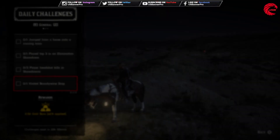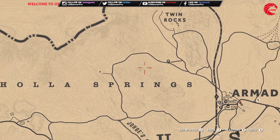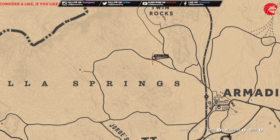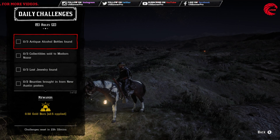Before we talk about role challenges, let me show you where Madame Nazar is today. Madame Nazar is in Armadillo — you can see her between Armadillo and Twin Rocks. For May 1st, you can find her right here. Go over, sell anything you want.